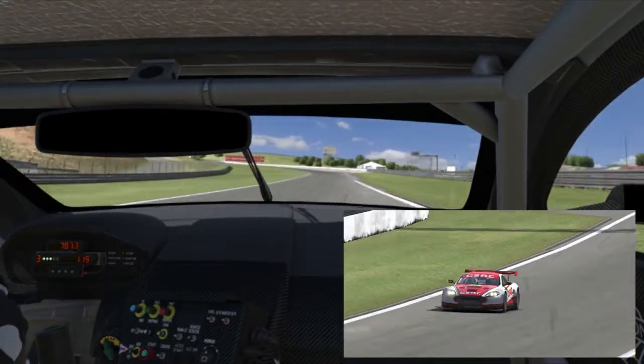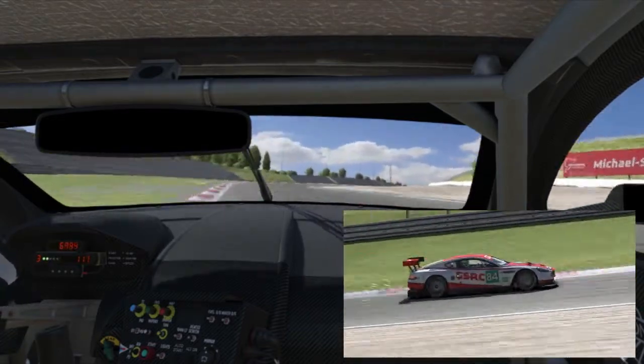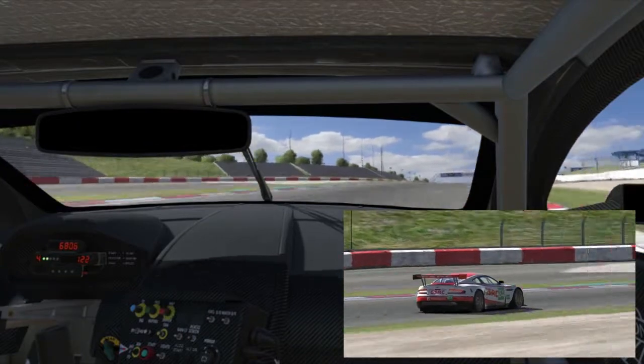After that, cross the track and get ready for the Schumacher S. These are some fast, sweeping corners, and in the Aston you can get pretty aggressive on the curbs to straighten it out even more.